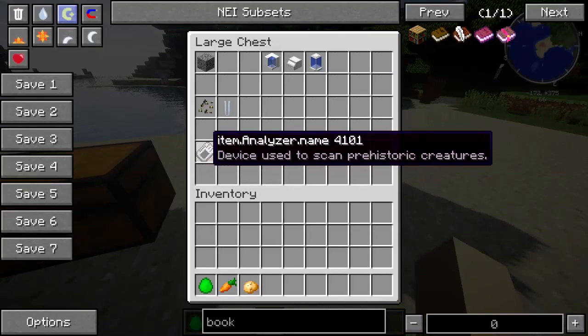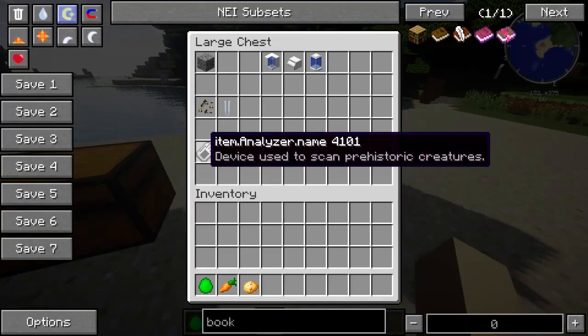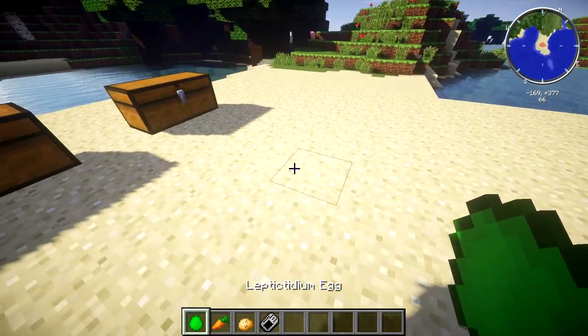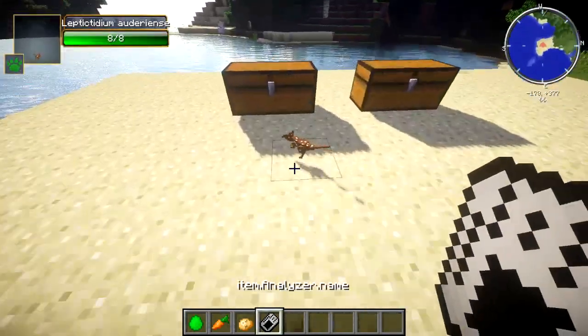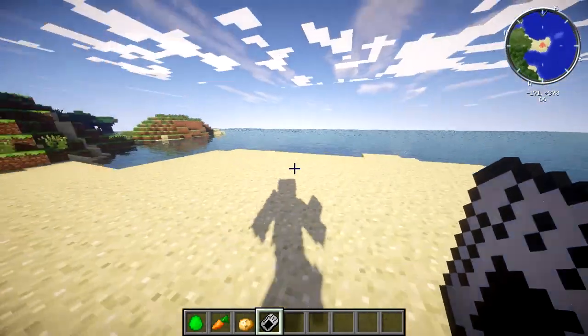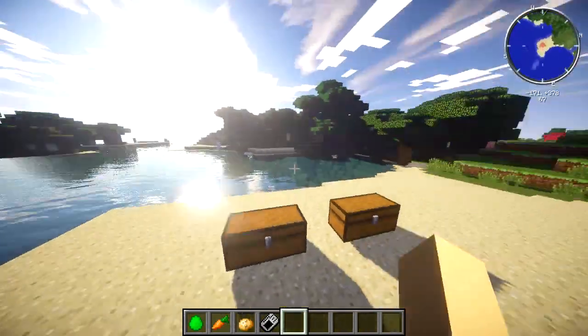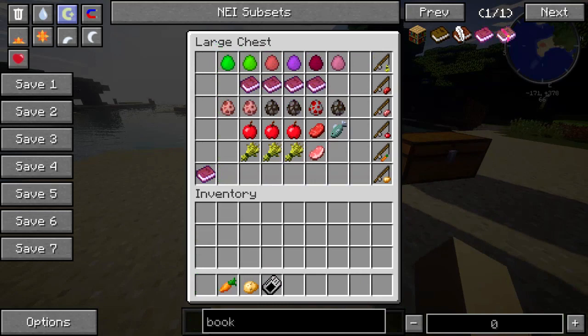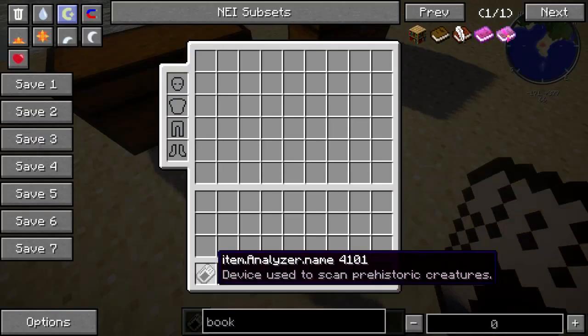Let's spawn another Leptis Tedium and right-click on it. You can see the health, attack, speed, hate, and length of the mob. You can't improve these manually — they will grow over time, so they'll become big animals. That was the first mob in the mod.